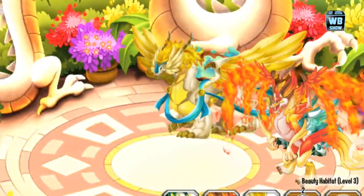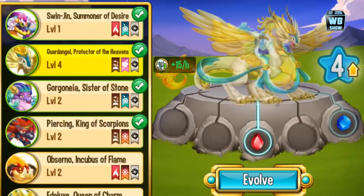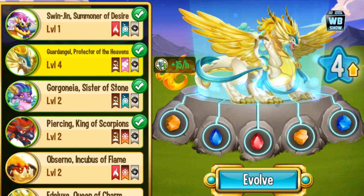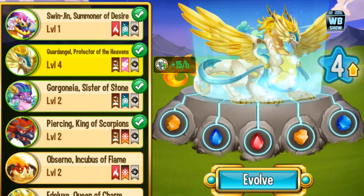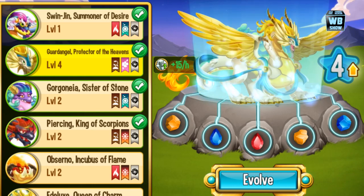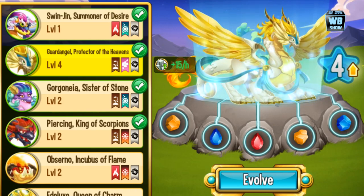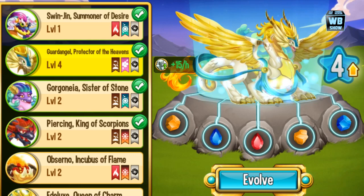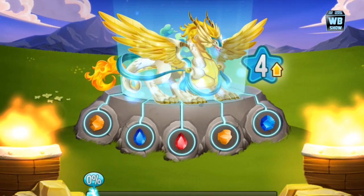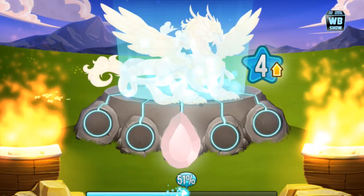We're gonna move on to the next form and evolve it. Here it is and we're gonna evolve it now. Unfortunately, it's gonna cost a lot of crystals — that's what they call it. So there's a lot of crystals that will be used, but let's evolve it. Luckily, no platinum is used. It embeds these crystals.